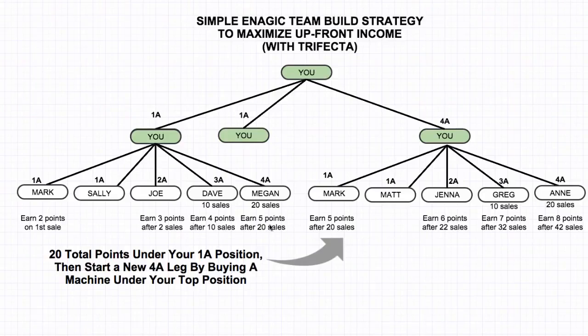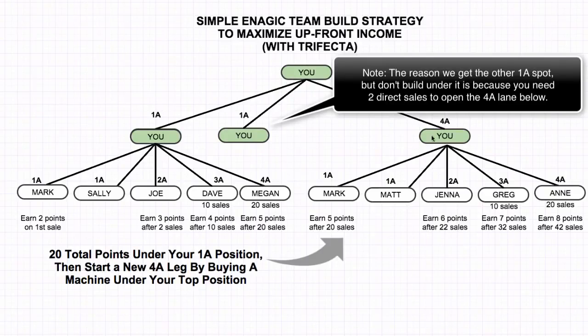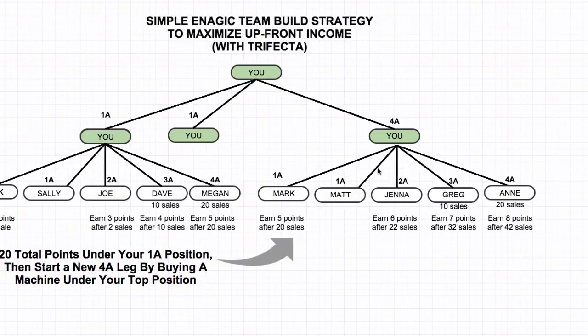On this one, after four points you earn 10 sales and after five points you earn 20 sales. As soon as you get to that five points and 20 sales, we're going to do the exact same thing — sponsor another position at 4A and then start building under that. You pretty much have balanced positions at this point. Obviously you make better money if you go under this position because you're going to get to five points, six points, seven points, and then eventually eight points. After 30 sales you're going to earn seven points, and after 40 sales you're going to earn eight points. There's a big benefit to building on this side, but you also want to balance them out so you can earn the bonuses. In the long term, you're going to want to get both these positions to 6A, and the big long-term goal is to get this one to 6A2, which is where you start earning real serious bonuses.